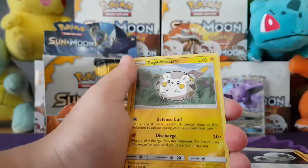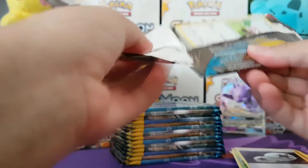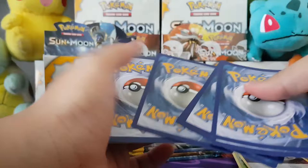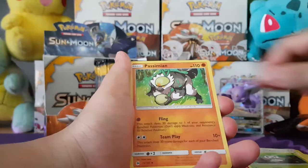This one starts off with a Marnie, a Dewpider, a Bounsweet, a Lilipup, a Paras, an Energy, Metapod, Granbull, Double Colorless Energy, a Reverse Togedemaru — it's really cute. And the Rare is a Parasect. We've also got a Reverse Rare with the Espeon. Yeah, and it sounds like the cats are just climbing up the fly screen.